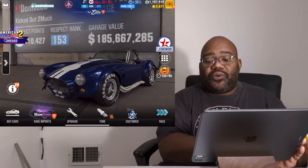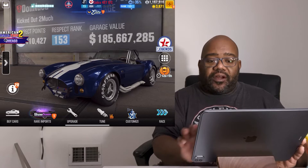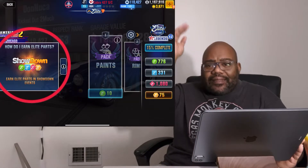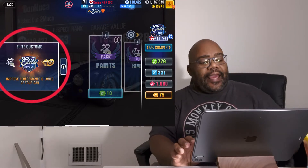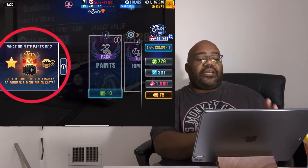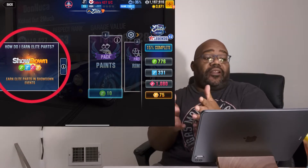And because it's at zero, what I can do is swing over here and hit that button — the annoying elite button that keeps popping up. It tells you on the left-hand side some info about how this actually works. This is basically the exact same thing that I'm telling you.